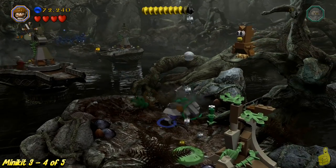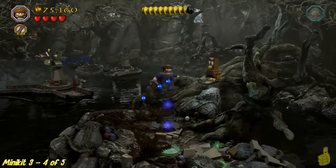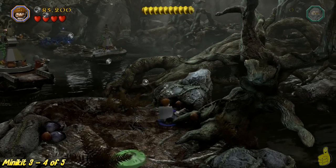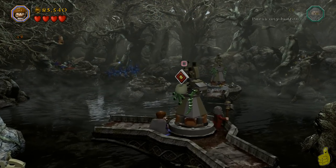Alright, so on the first movable platform here - the one that kind of spins around, the spin-to-win platform - you're going to find yourself not only a bouncing mushroom, but you're also going to find owl number four. So we only need one more for that minikit. And you can see we've got it labeled number three, so you know that's coming next.